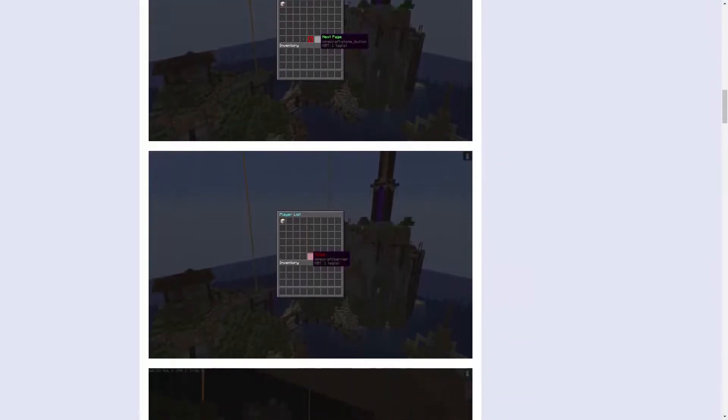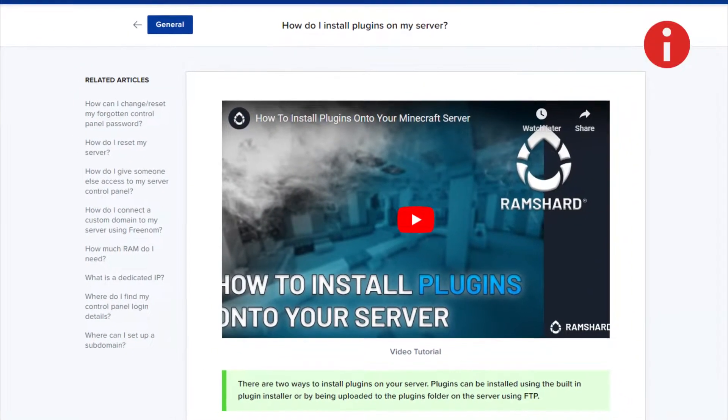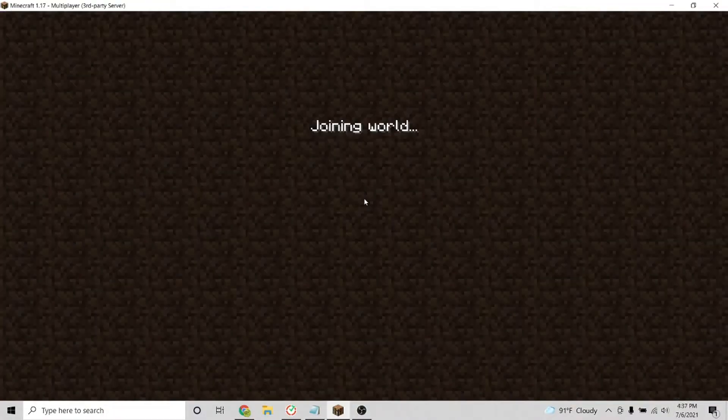This plugin adds a simple GUI that shows admin information about all the players on your server. So starting out, make sure you install the plugin first. If you don't know how, look to the top right for the iCard on how to install plugins. After installing the plugin, restart and head into your server.